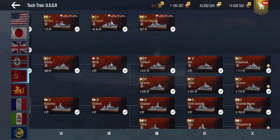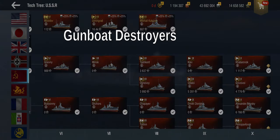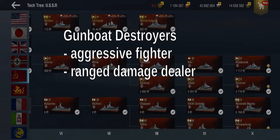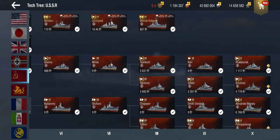Within this gunboat destroyer role there are almost two sub-roles. There's the role of something playing aggressively at close range as a gunboat, and there's the long-range kiting-away, stay-out-of-range gunboat. Today we'll be focusing on destroyers that are good in a close-up fight, that have the capability of taking on targets with their guns primarily, and what kind of requirements and playstyle that involves.